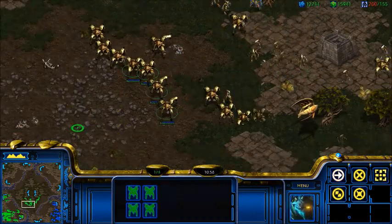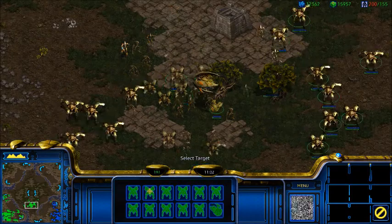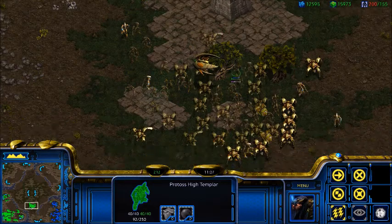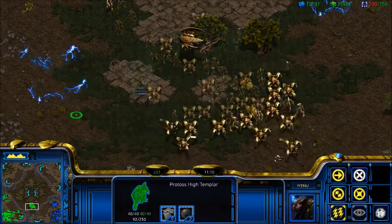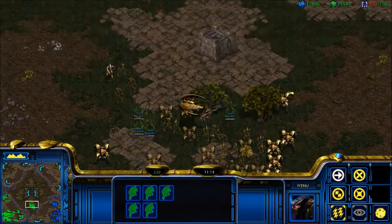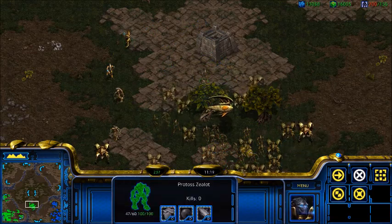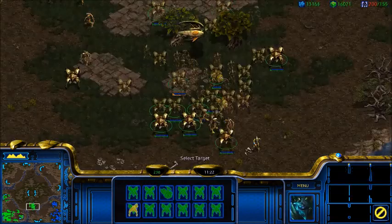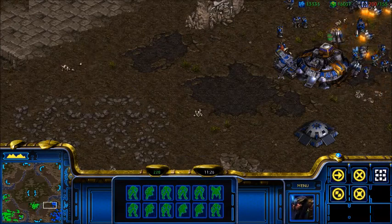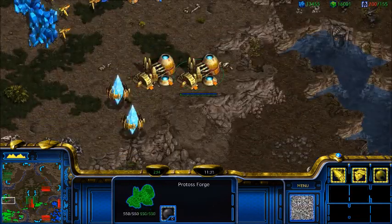Here I'm showing you how to orchestrate an attack. The Arbiter represents the area where your opponent's army is. You want to get a concave as best as possible — flank them from all different sides. If you're attacking a tank line, instead of tanks melting your Dragoons in single file, they have to spread out their splash damage, and eventually they'll be overwhelmed from all sides rather than just facing a single file.